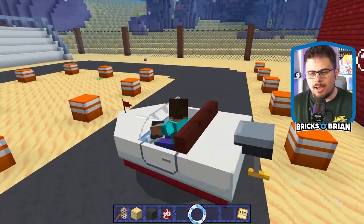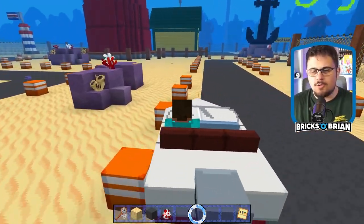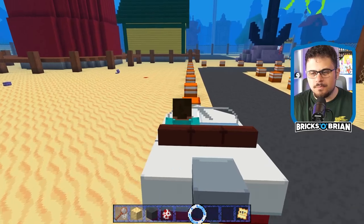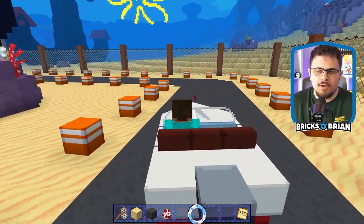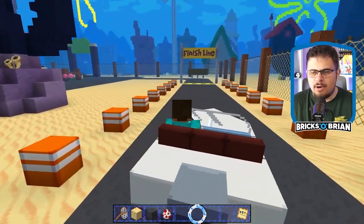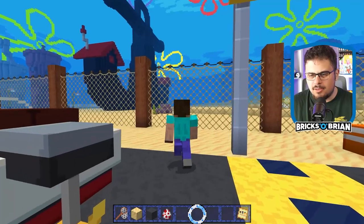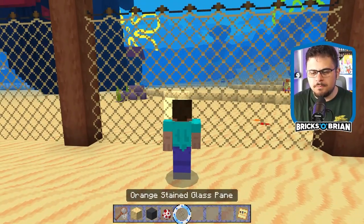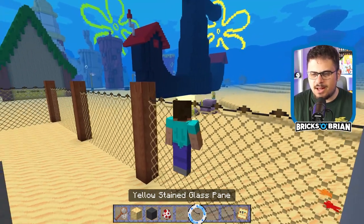The boat really operates like a horse, except it actually collides with stuff. Me going over these things right here slows me down substantially, so that's pretty cool. I was hoping there was a time trial thing, but that's okay. I really love these fencing details over here. If we walk up to it and press the middle click button, you'll see that it's technically orange glass stained glass pane — that is technically yellow.